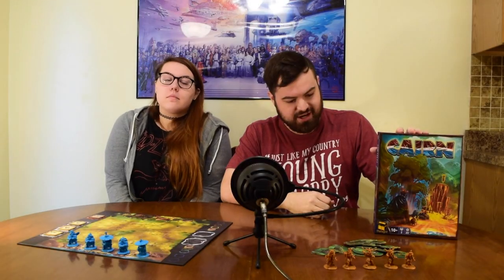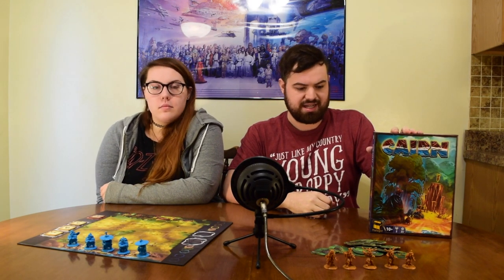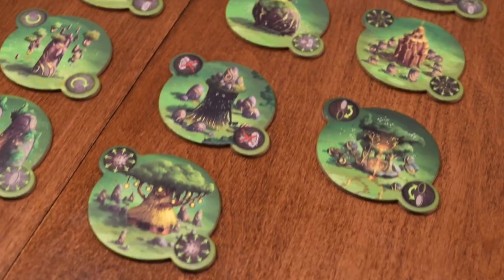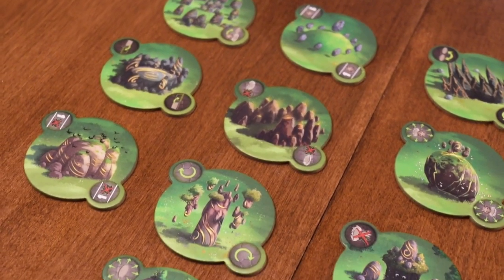That took a lot of effort. So this is Cairn. This is the first of the three games that we're going to be covering. It is a two-player only abstract style game — I would compare it to something like Onitama. You are trying to create three different — I think they're called monoliths — on the board.